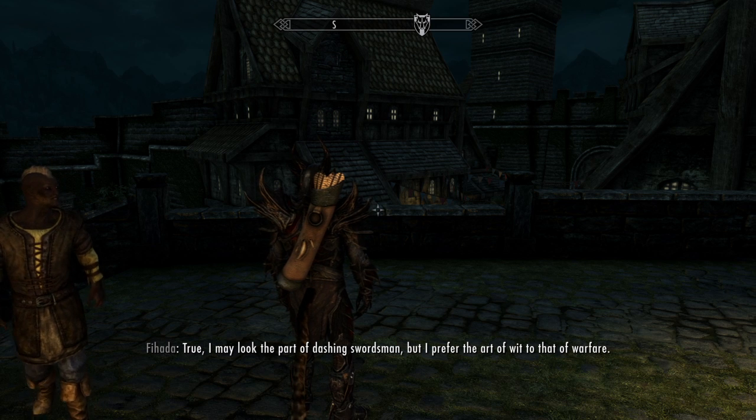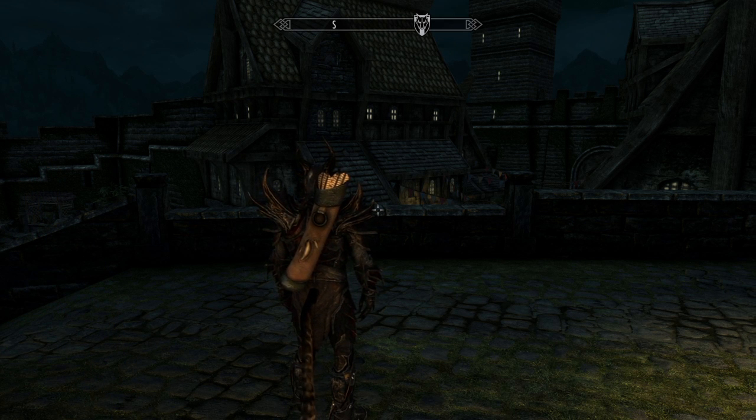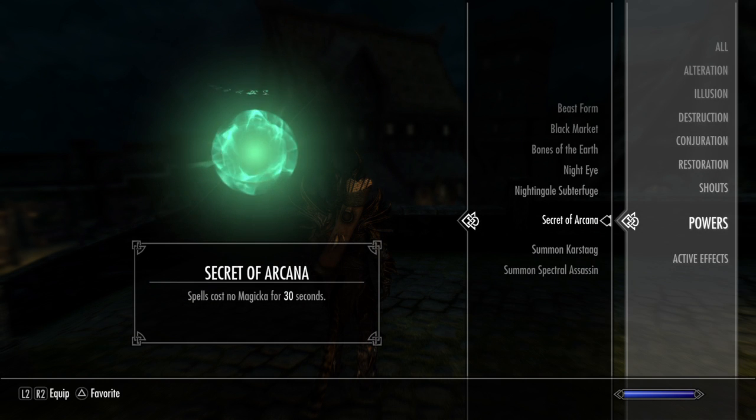You're going to need to get the Telekinesis Spell Tome, and you're going to have to get this special effect one. You're going to need this by getting the Black Book in that dungeon called in Raven Rock. The dungeon in Raven Rock — you have to excavate it with this guy, and he ends up dying. You read the book, and then you get the Secret of Arcana.